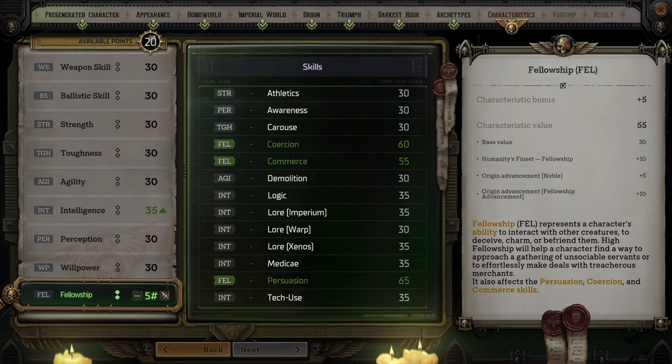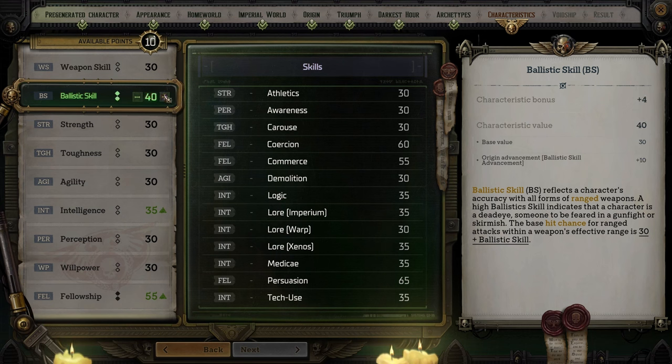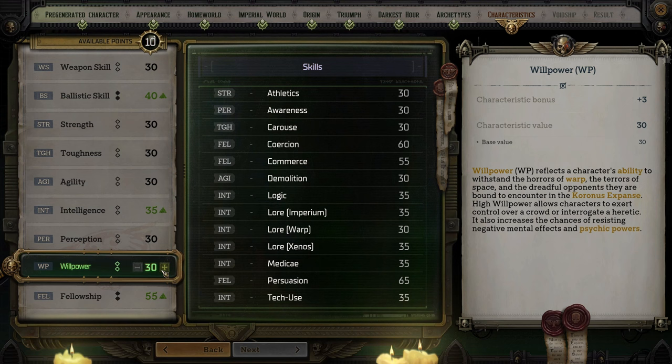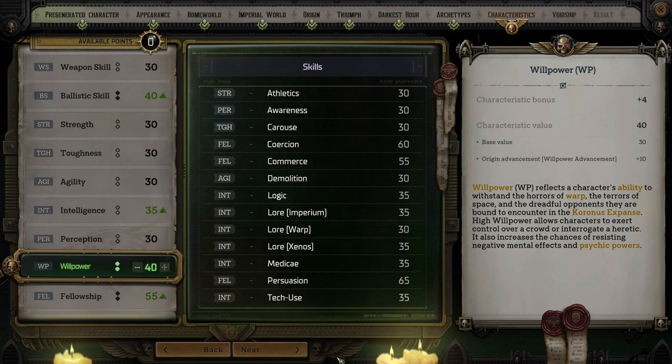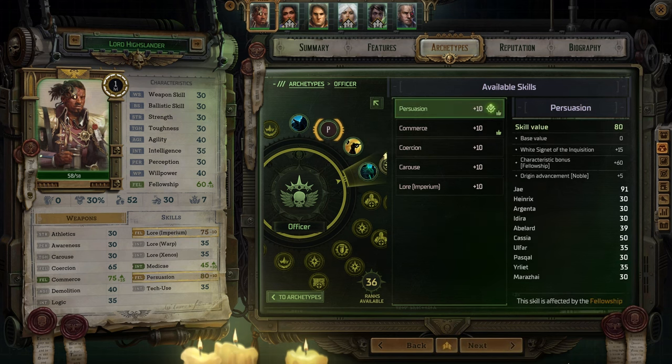For characteristics, you want to put 10 points into Fellowship since that will be your main focus throughout the run. Then put 10 points into Ballistic skill since you're going to be a Sniper, and finally put 10 points into Willpower since it comes up in multiple conversations. Long term, Dodge doesn't matter so Perception isn't worth investing in, and your character will automatically go first so Agility doesn't help that much either. Keep this ranking throughout the game: increase Fellowship whenever possible, then Ballistic skill, then Willpower. At level 2 you can increase one skill — Fellowship automatically increases most conversation-related skills and the most important is Persuasion, so focus on that first. When it's not available, Lore Imperium is also very important. While it is an Intelligence skill, there are multiple items that make it scale off Fellowship instead that you should equip.